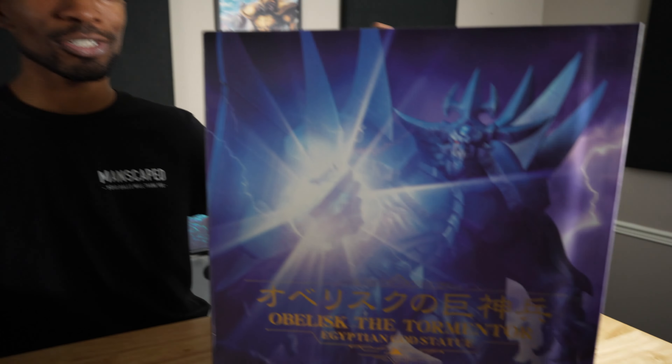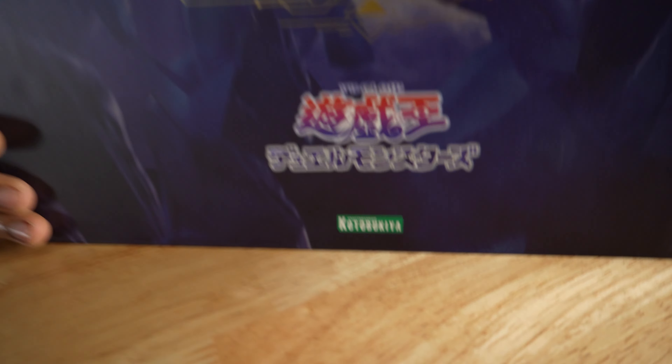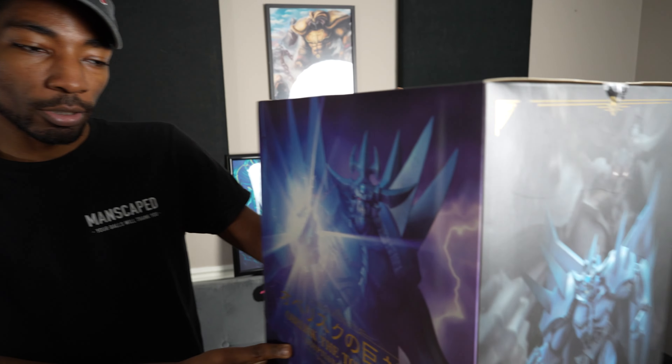The final Egyptian God card has finally arrived in the studio — Obelisk the Tormentor. This is the last of the three Kotobukiya Egyptian God card figures, statues, whatever you want to call them. It's Obelisk the Tormentor.